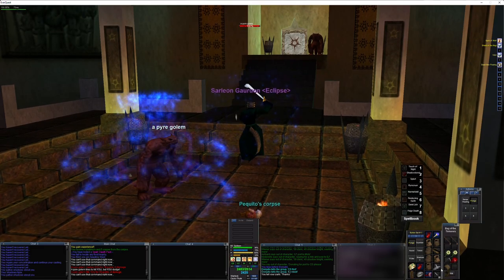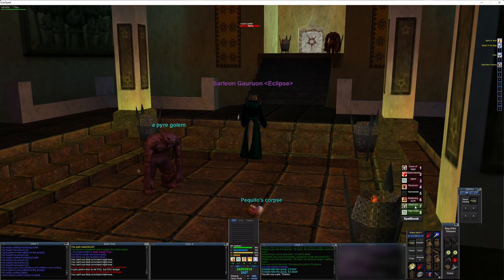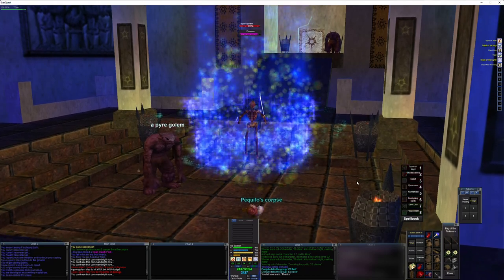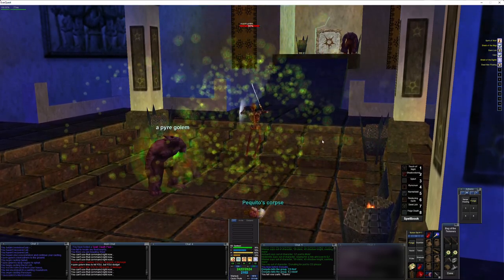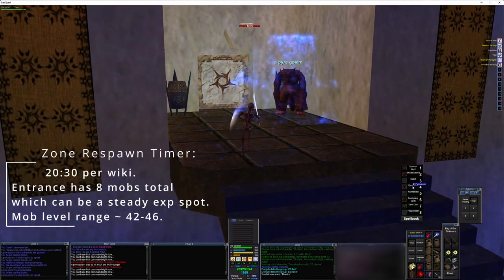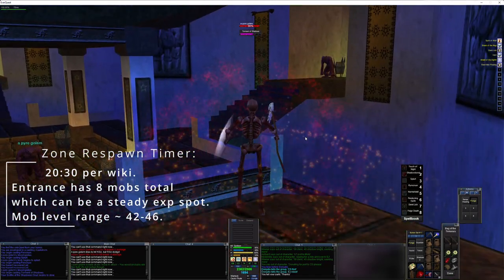This is kind of how I pulled when I first started — it makes it a lot easier because you have one that's sitting there and then only one comes after you. It really helps take the intensity and risk out of pulling two live mobs. This is just the basic rhythm and dance of doing the entrance. This is a really nice spot — I think anywhere 50-plus, 51-plus, because you've got Splurt. All you're going to be doing is Splurting and adding some extra dots.